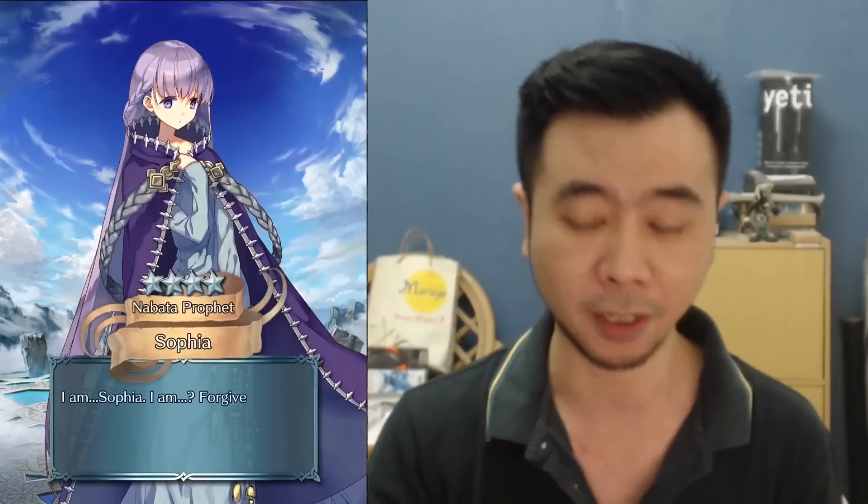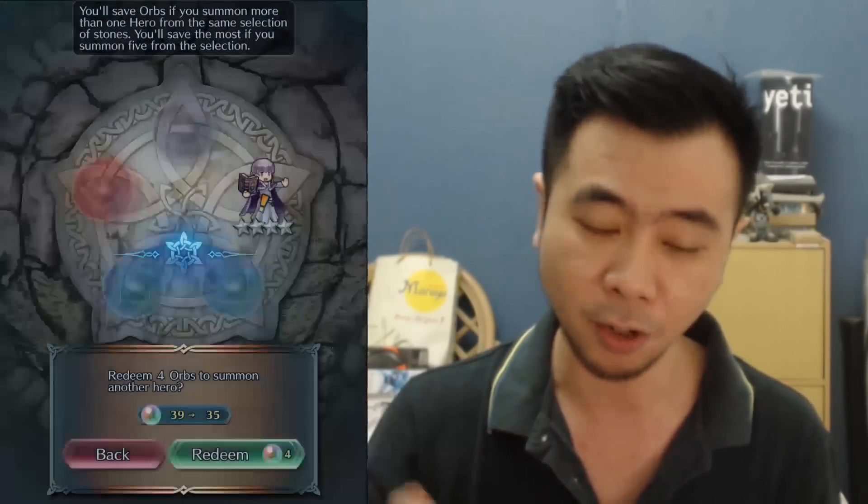Okay, at least it's going to be four stars — yay! Who's this one? Sophia. Alright, hopefully I can use this one. I'll check her abilities later on and just focus on the summons for now.